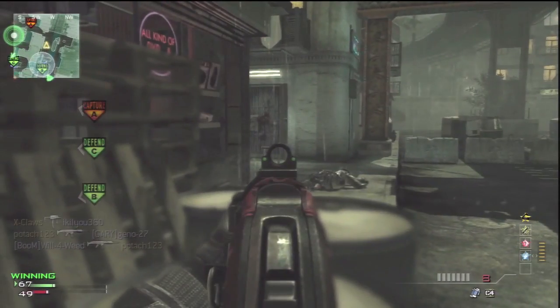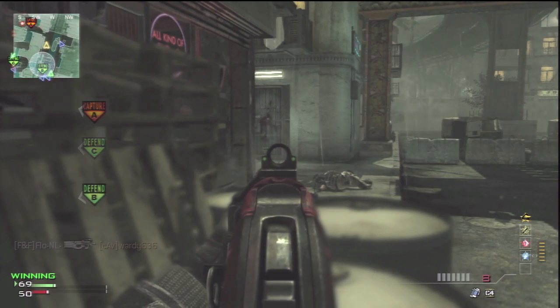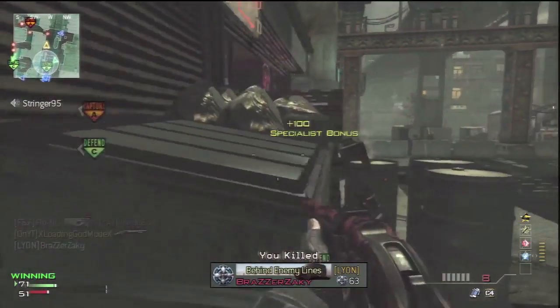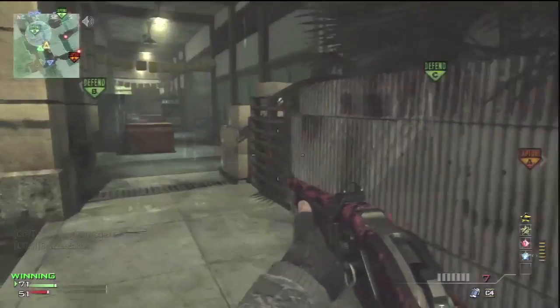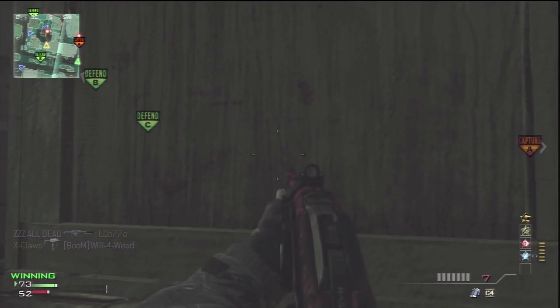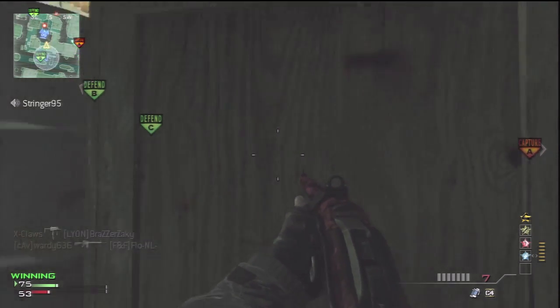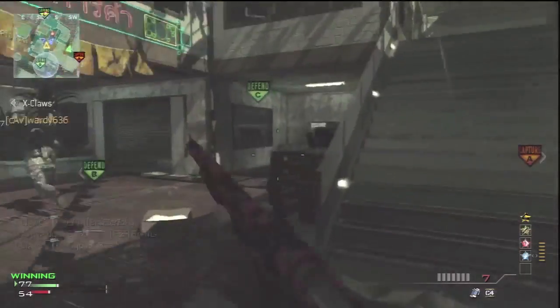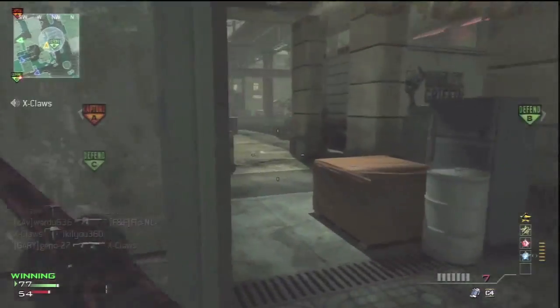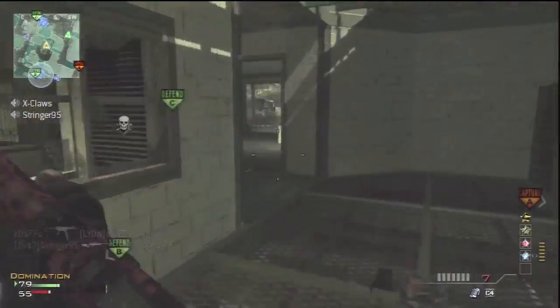My whole team was spread across to the left-hand side and there's just one person with me here at B. By this point I've got the specialist bonus. I'm not sure if the Model 1887 works exactly the same as what the Striker does — when you get a specialist bonus with the Striker you get range, damage, and all the proficiencies. I'm not sure if that works the same for every gun, but once you get the specialist bonus with this gun, you are a beast.